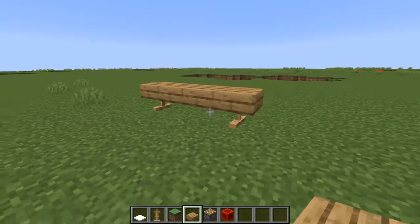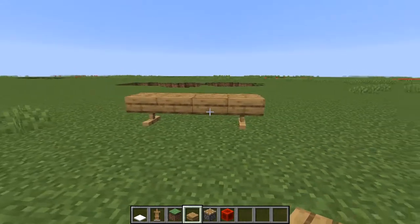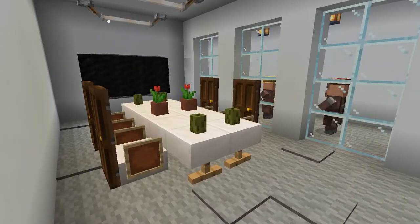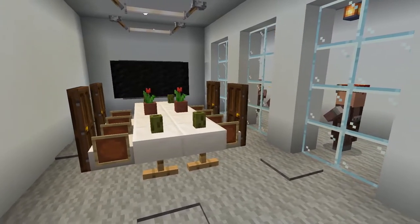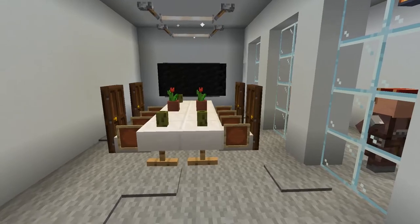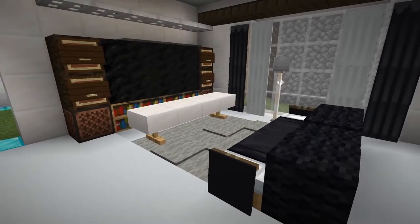Now I'm gonna show you some interior examples using this coffee table. Okay, I know I say coffee table, but I think you can use it as an office desk. So, I made a little workspace and here's more modern style examples.